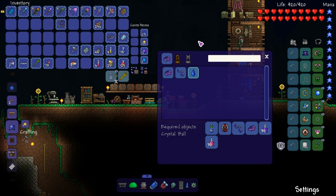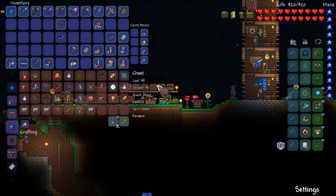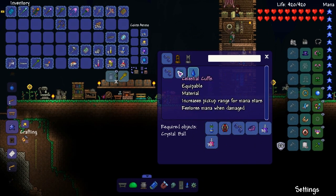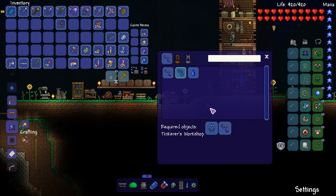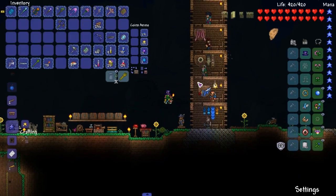And now we make a mana tier, right? Magic cuffs — just need a shackle. Do I have any shackles just chilling around anywhere? I do. Perfect. So there you go, there's the magic cuffs. What do we do with this? Celestial cuffs? We don't get a celestial magnet until hard mode, right? I think. Or it's just pretty much rare.